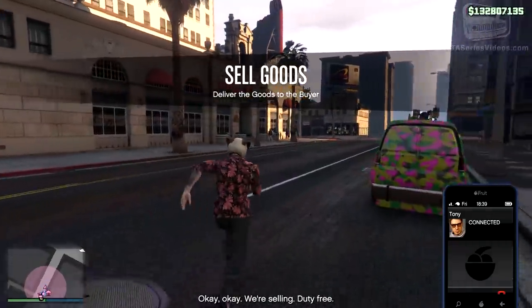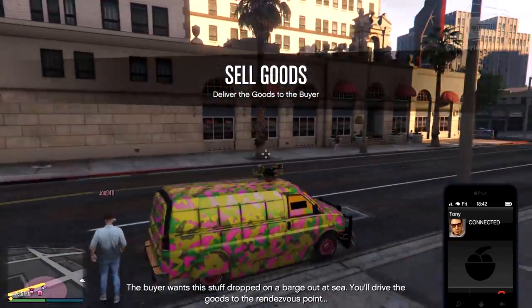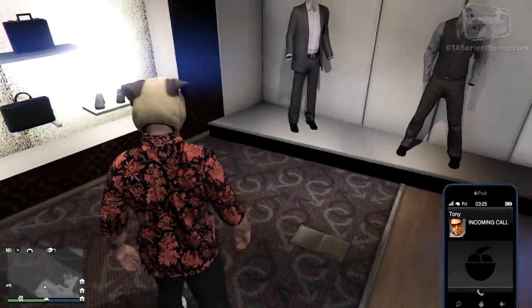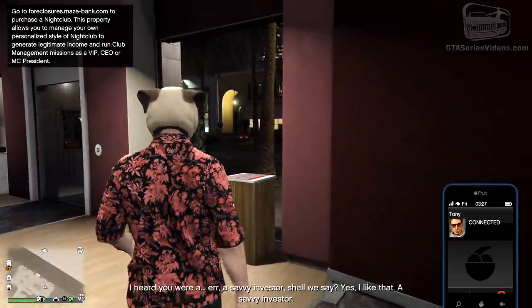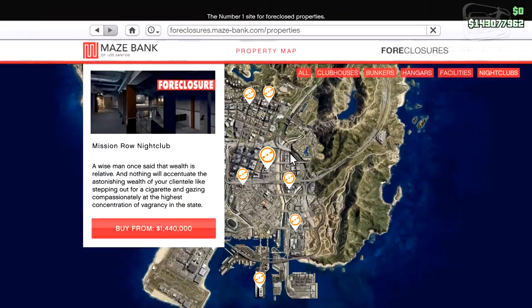The only thing restricted to public sessions is the selling. After receiving Tony's call — this is the starting point for this DLC — we're good to go. Let's start by purchasing the nightclub.